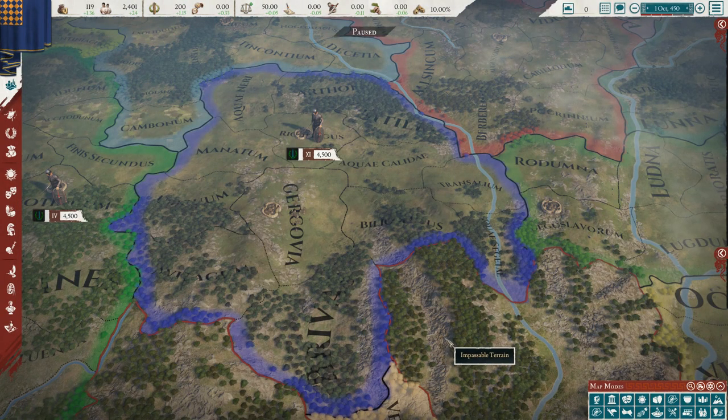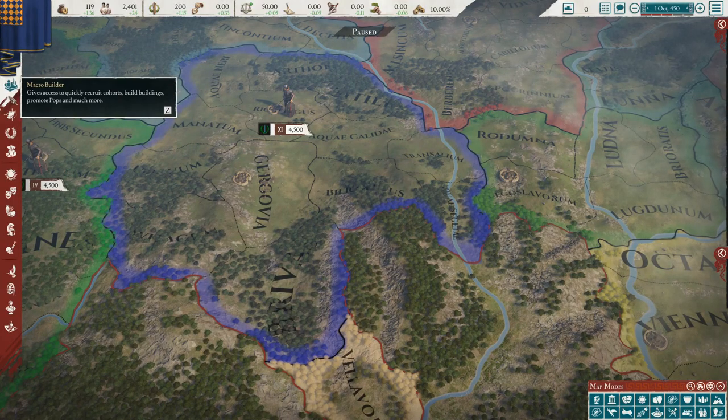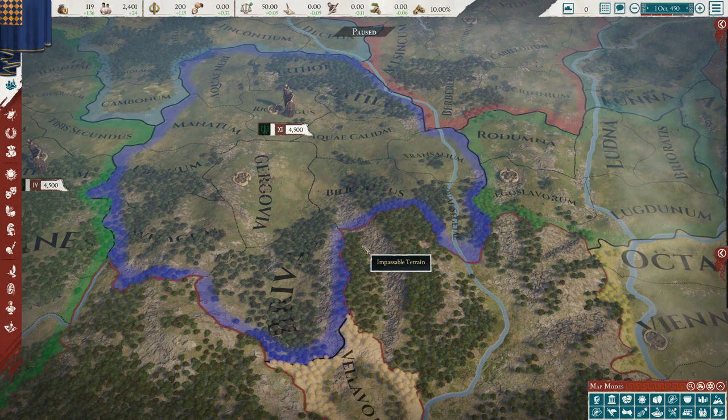First up, we are visiting Gaul — right here in central Gaul with the nation of the Arvernia, or the Arverni. Historically speaking, the Arverni were one of the most powerful tribes in all of Gaul, in the modern region of the Auvergne in France — you can see where that name has stuck around in modern times.